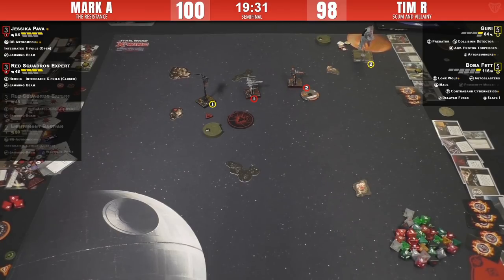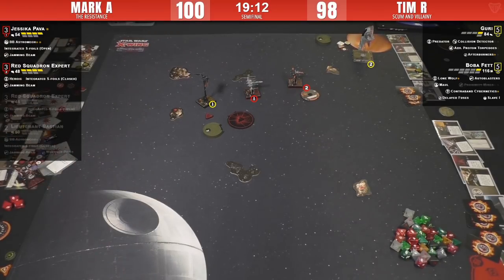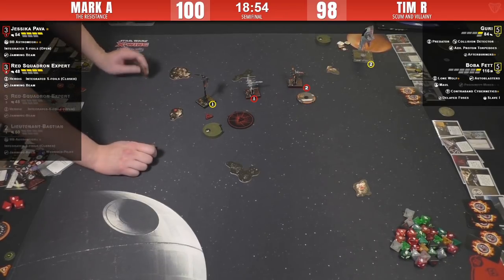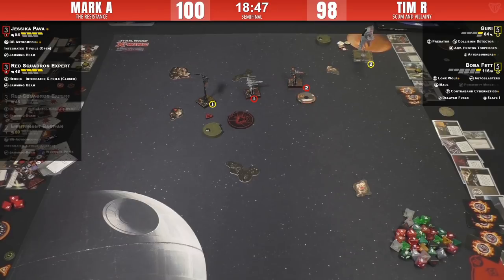What if you just two-turn, get arc there, and then Boba goes nowhere? I don't know — you just have to hope you survive. Guri is going to get into range one again 100% — you're going to eat another four-dice attack, and you have to hope she doesn't do damage. Jess is still pretty tanky with both BB shots. Mark still has eight hull on the board; Tim only has two. It's two-vs-two ships, 20 minutes left, but it's Boba and Guri — you can never count out one-health Guri.